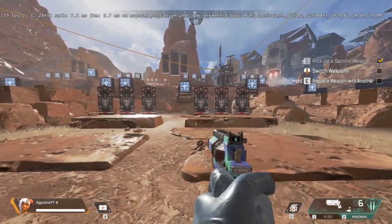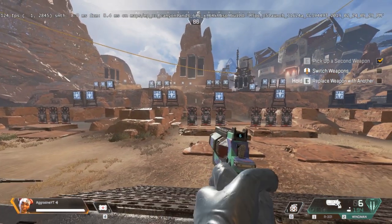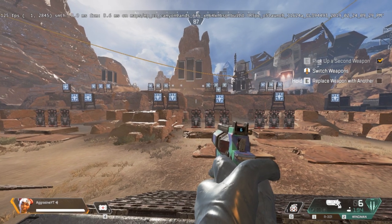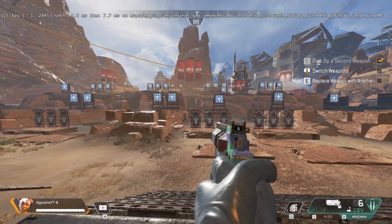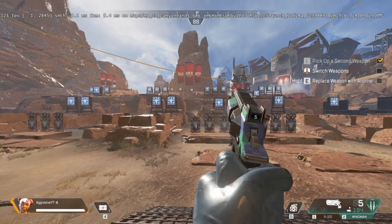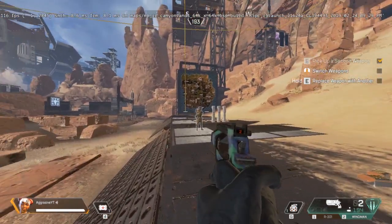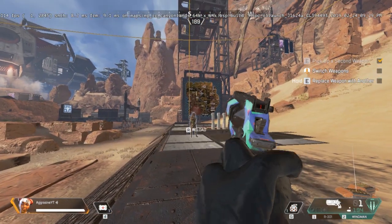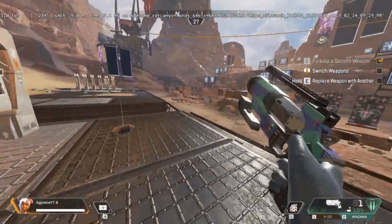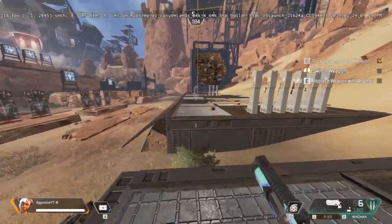One thing you can try is to hipfire. Hipfiring is very controversial because it involves a lot of RNG, but there is a case where you can actually use it effectively: your first shot is perfectly accurate when you hipfire. As you can see here, it's perfectly accurate going through the center of my screen. So if I aim at the Bloodhound's head, it's going to hit the head perfectly because it's going through the middle of my crosshair.